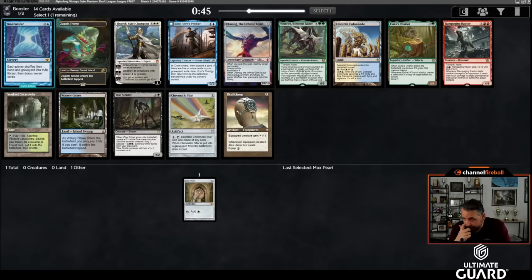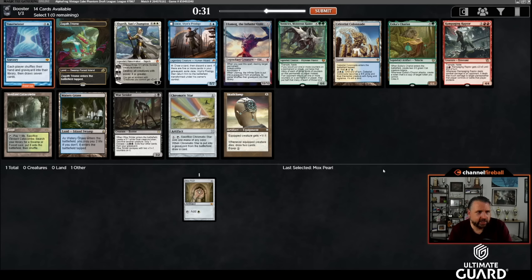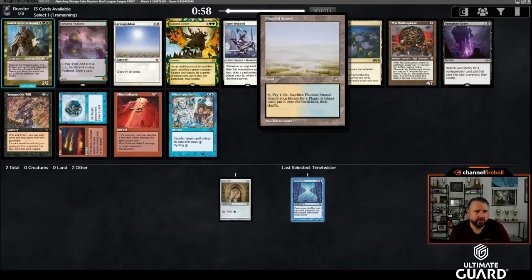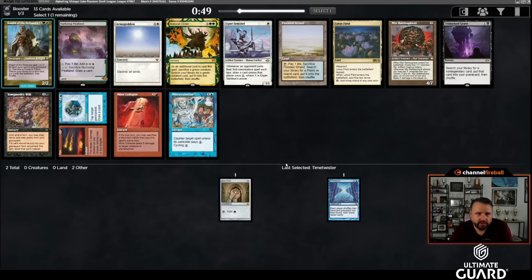There are a couple reasons for that. One is that combo is a little better supported now — Lion's Eye Diamond, Underworld Breach, Exploration, Fastbond, that kind of thing. The other big one is Orcish Bowmasters, Hullbreacher, Leovold, and Narset all punish your opponent for drawing extra cards. So given that I started with a Mox Pearl, I'm happy to take Time Twister over Jace and Skullclamp. Maybe Chromatic Star will wheel. This pack has Miscalculation and Flooded Strand.